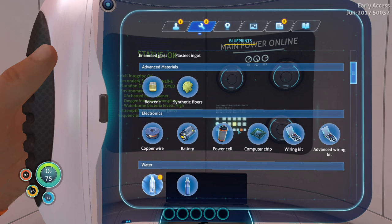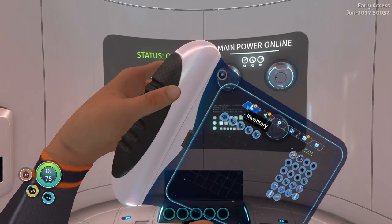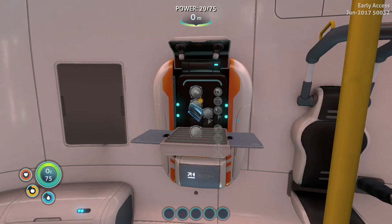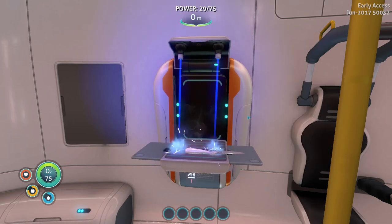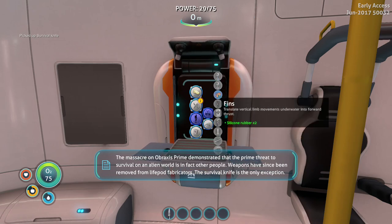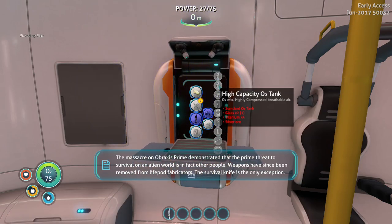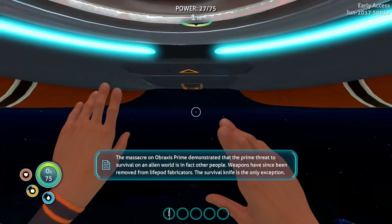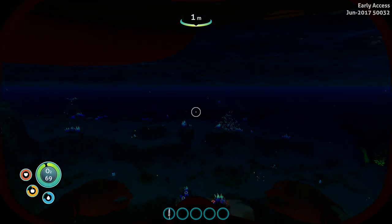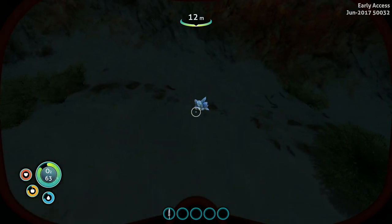I like the PDA — this is really nice. I just need one titanium and I can make the knife. Weapons were removed from standard survival blueprints following the massacre on Abraxis Prime. As an essential survival tool for 2.5 million years, the knife remains the only exception. Now I need more crystal — and silver. One of the places you can get silver is in the creepvine forest.